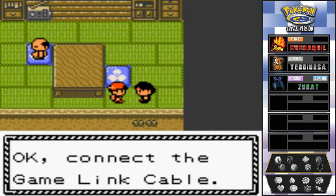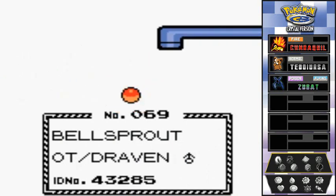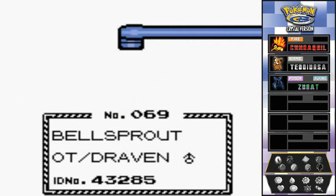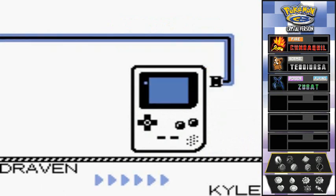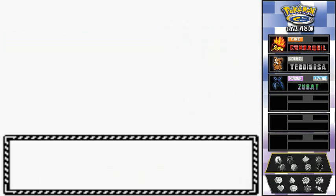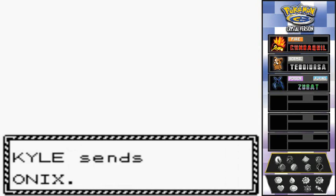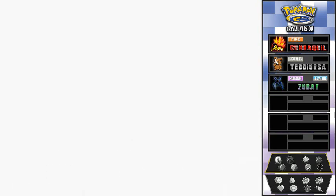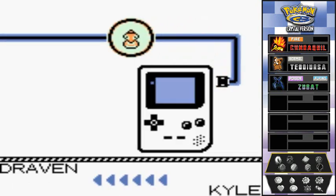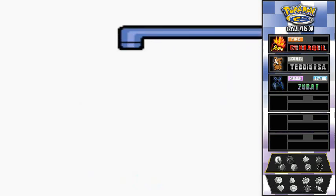Goodbye Bell Sprout! Back in the day we actually had the Game Link Cable — believe it or not it was very hard to find somebody who had one. There were so many Pokemon games I completed but I never finished the full Pokedex because I couldn't trade, which was annoying. So there goes Bell Sprout — let's go ahead and get that Onyx.